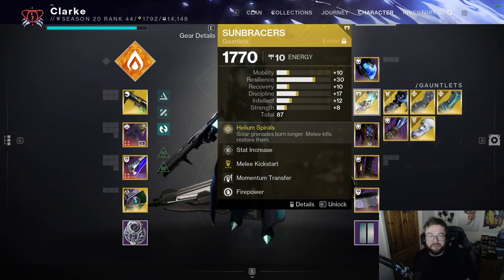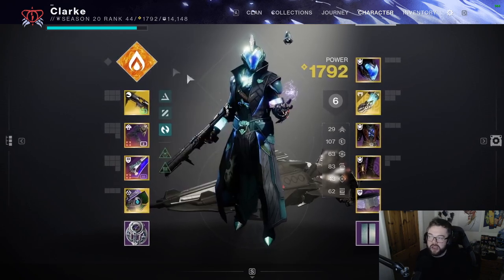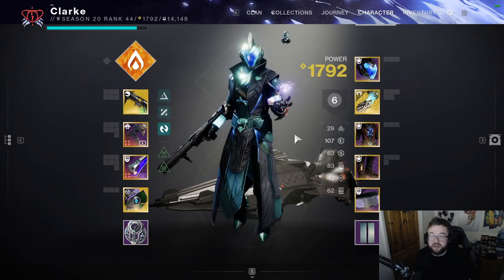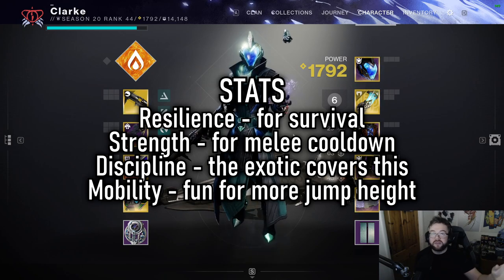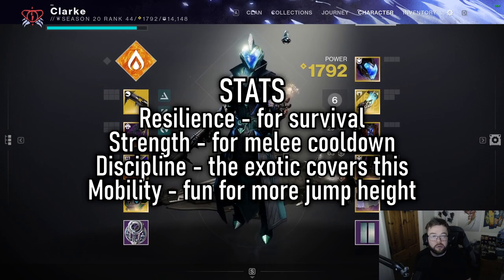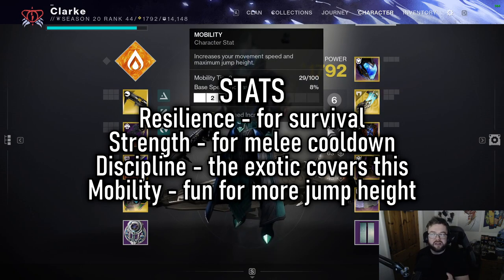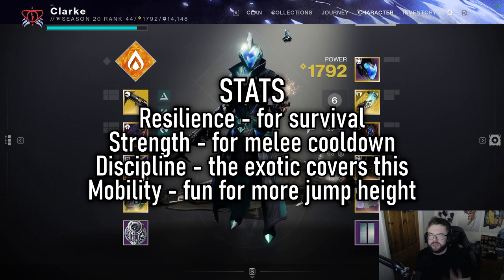The main emphasis is that you need melee kills to trigger it. Stat-wise, take Resilience because you want to look after yourself — this is just slightly after Lightfall, so Resilience works really well here. Mobility could also be nice for extra jump height within this build, because you're going to spend a lot of time airborne.